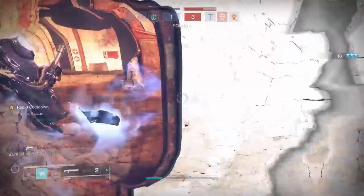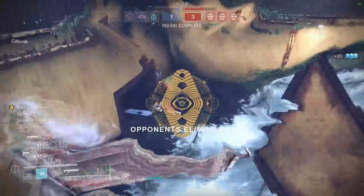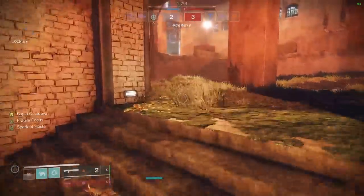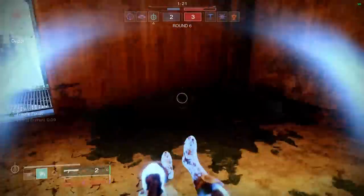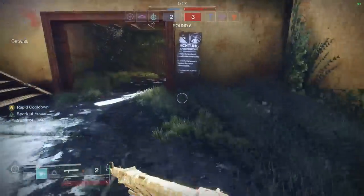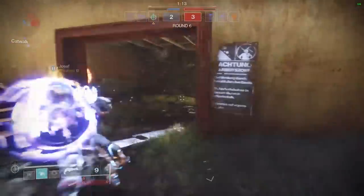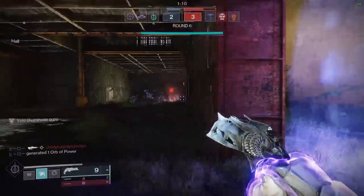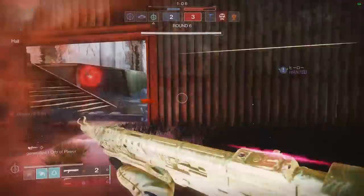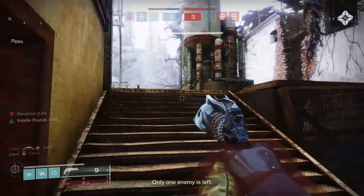Watch my ability regen in the bottom left. You can see my dodge is already halfway back up. Look at this — by the end of this clip, I have my dodge up. You're getting your dodge back in sometimes less than 10 seconds with this build. It's absolutely insane. I love it so much. I'm definitely going to be using these in the future, and honestly, this might become my go-to Blink Exotic. I think it does almost everything you really want — it gives you ability regen, and it gives you some sprint speed bonus so you can actually get on top of your enemies easier with your Blink.